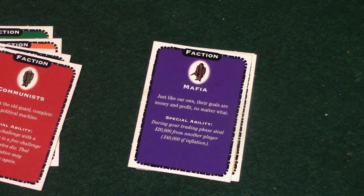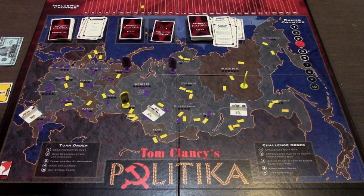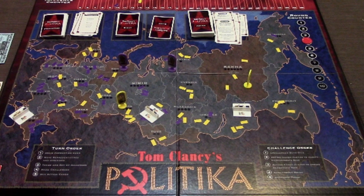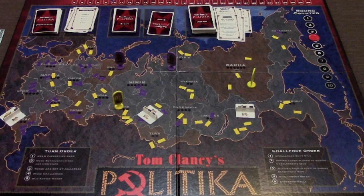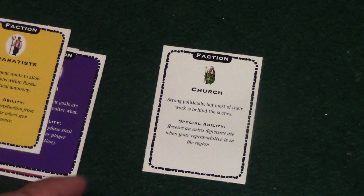The Mafia can steal twenty thousand dollars from any player during the trading phase. The Separatists will receive double production - basically forty thousand dollars instead of the typical twenty thousand, or more depending on inflation. They receive double whatever the production is in a separatist area where they have influence. On the board some countries are shaded brown - those are the separatist areas. If the Separatists have majority influence in one of those areas and it's chosen during the production phase, they receive double the money.